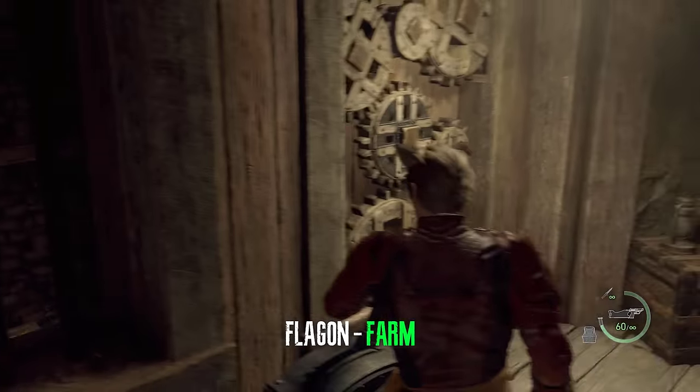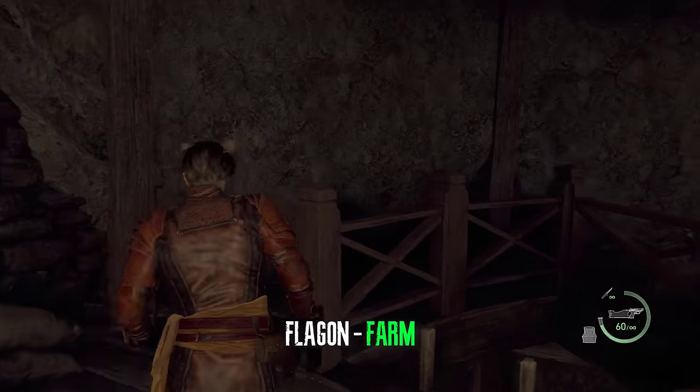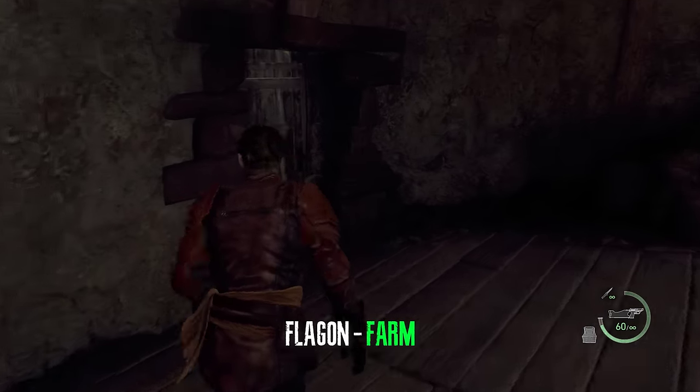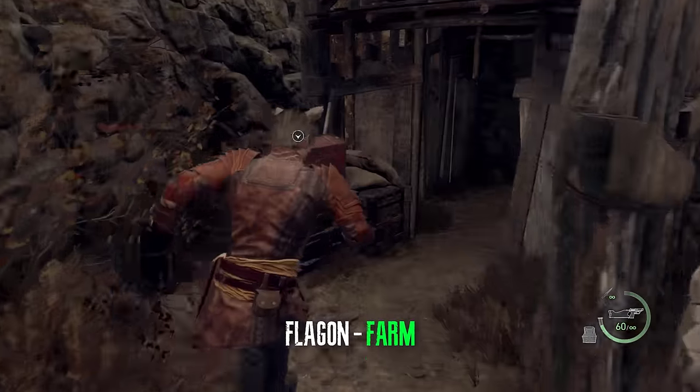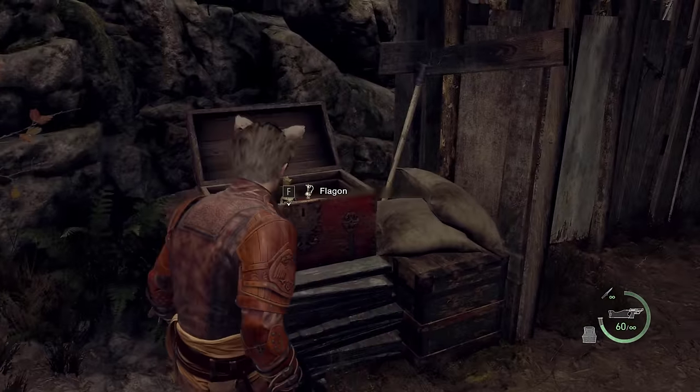After you open the gate, turn around, go to the right, head across this door, jump down, and there will be a treasure chest. It's a flagon.